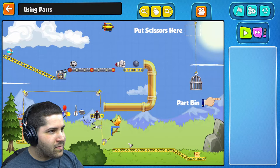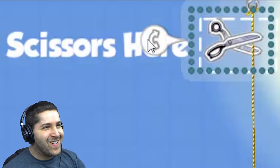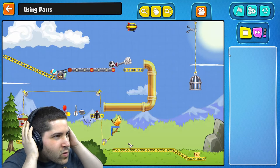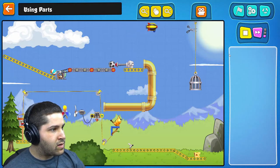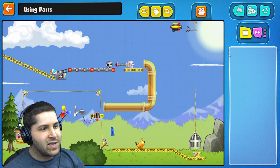I don't know where the scissors would go. Oh, they would be here. Oh, it says 'put scissors here.' Okay, there we go. I think I missed that part — I was watching the lower part but apparently it goes to the high part. So that goes there, that happens, that happens. Oh, I get it — then it cuts it.